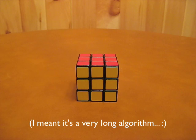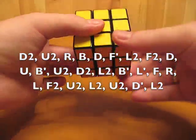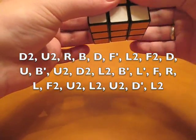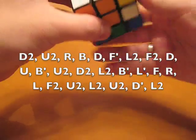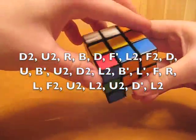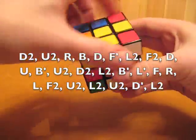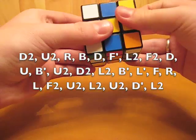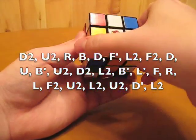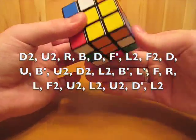So here goes — it is: D2, U2, R, B, D, F prime, L2, F2, D, U, B prime. So look at the back counterclockwise: U2, D2, L2, B prime.